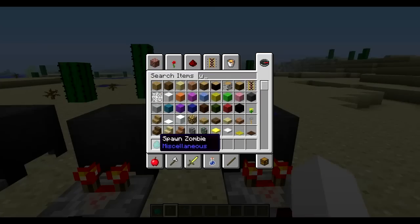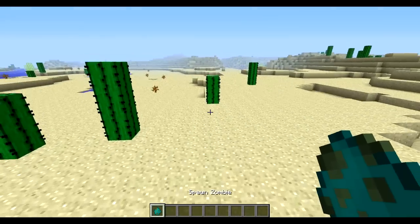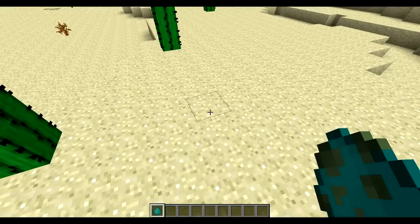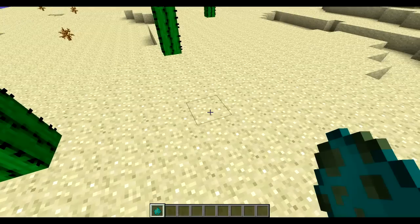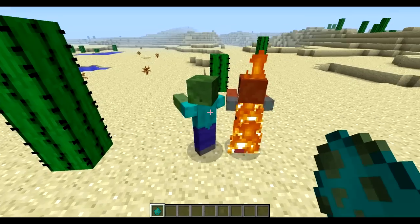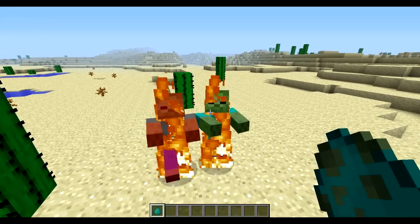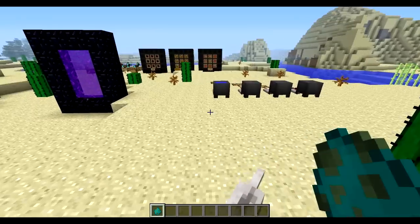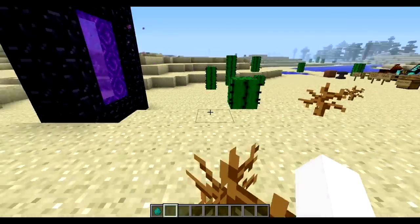The last change that you guys have been complaining about — and personally I really don't like it either — is zombie behavior. When you spawn a zombie, it no longer spawns more of them. In the previous snapshot, spawning a zombie would cause them to pile up and you'd die. That's the last thing in the normal world.